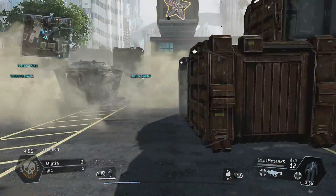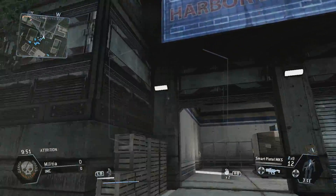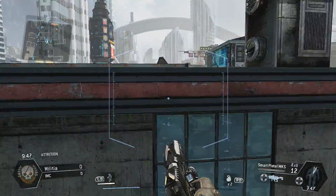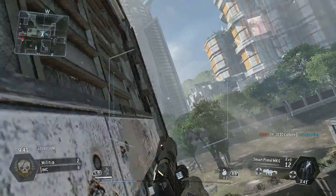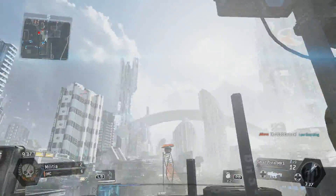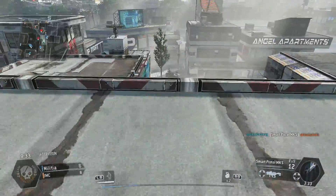Hey, what's going on everybody? It's AZ Ballin, and in this video I'm showing you how to tell if the enemy is a grunt or an actual pilot. The grunt is the AI-controlled soldier, and the pilot is an actual person that's controlling the soldier.